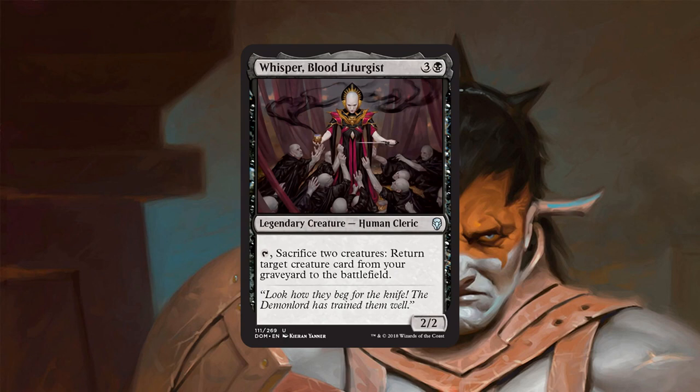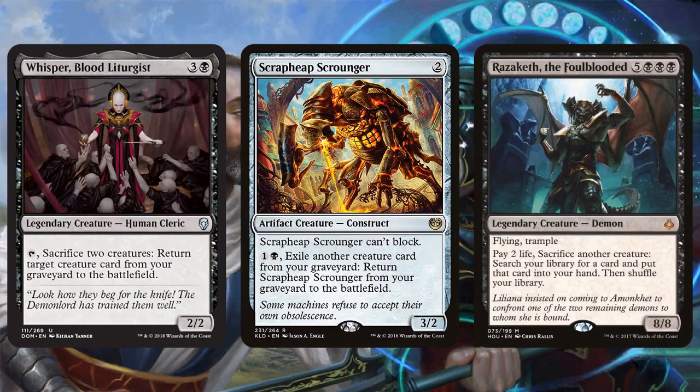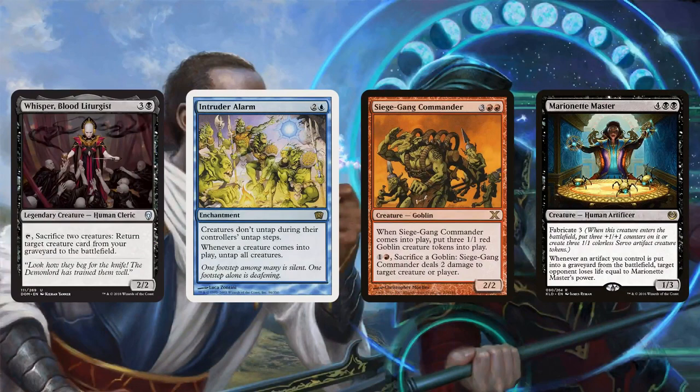Next up we have Whisper, Blood Liturgist, which is another interesting legend. For 4 mana you get a 2/2, and you get to sack two creatures to return target creature card from your graveyard to the battlefield. The downside is it dies to a lot — shocks and magma sprays, two toughness, not a super competitive cost. The upside is you can do sweet things: we have cards that come back from the graveyard like Scrapheap Scrounger, so you can reanimate your Razaketh while sacking cards that are going to come back anyway. You can also do sweet things with cards that make tokens, like Siege-Gang Commander, Angel of Invention, Marionette Master — you sacrifice Marionette Master plus one of the servos to get back another Marionette Master, and the next turn you sacrifice a servo and another creature to get back Marionette Master to make even more creatures, actually netting creatures in that exchange. If you throw Intruder Alarm into the mix in modern, that's where you can go straight up infinite.